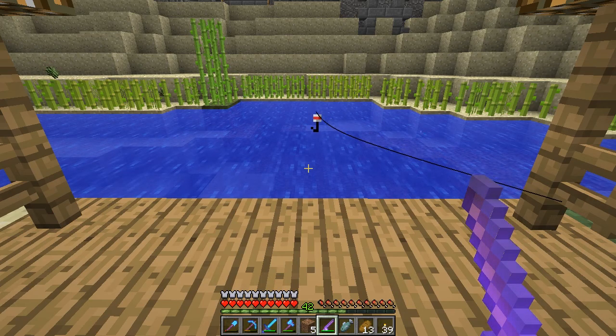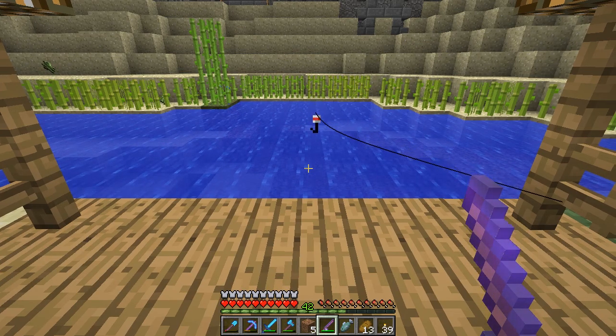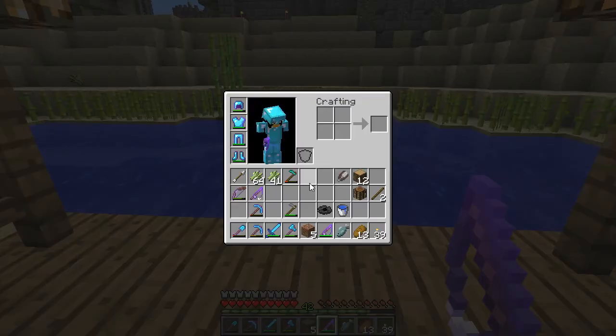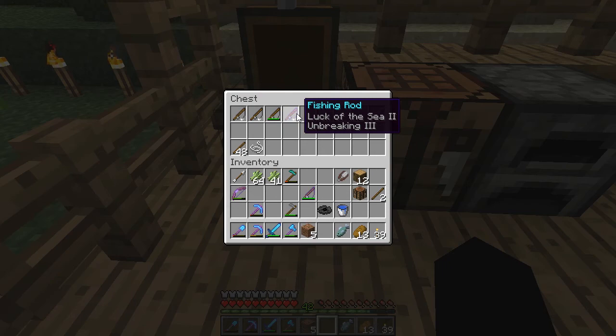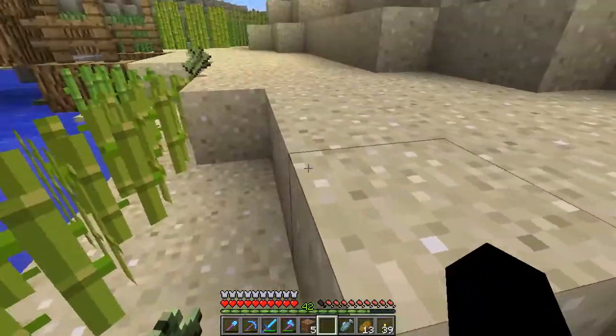I think the lure reduces the waiting time by five seconds per level, so that's ten less seconds per item with lure two. Luck of the sea gives extra randoms but of course mcmmo gives randoms regardless. Come on one more — yes! I got... well that's something isn't it. Okay good. Wait — I should have tried combining that. What did I combine? Oh no, that's luck of the sea — this was already luck of the sea. It's lure that we added. Fair enough — fantastic, thank you.